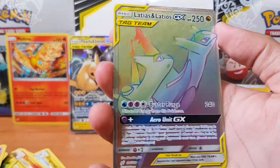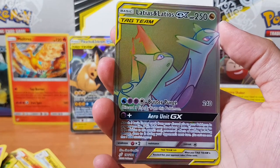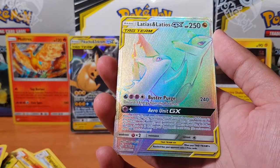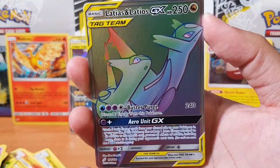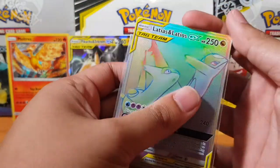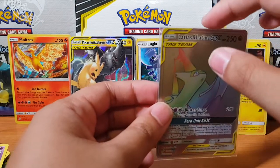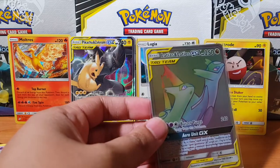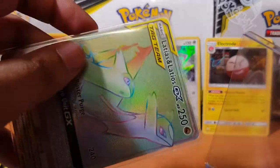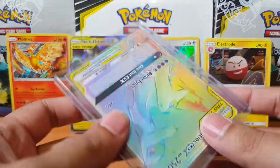Look at that beautiful shine! I was a bit worried — I wasn't sure if we were actually gonna pull anything — but this just confirms it. Look at that beauty. Of course they had to pair them — the ultimate duo, never to be separated. Protection is key, and I think we'll use the hard sleeve — always hard-protect my rainbow rares. Oh my god, what a beautiful card!